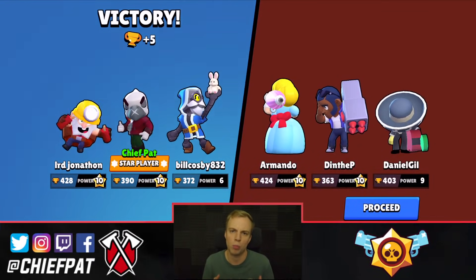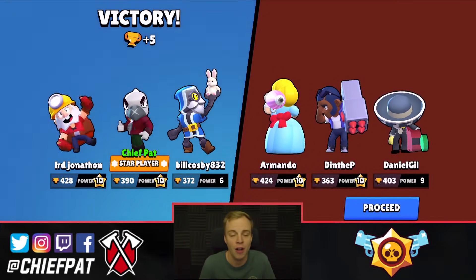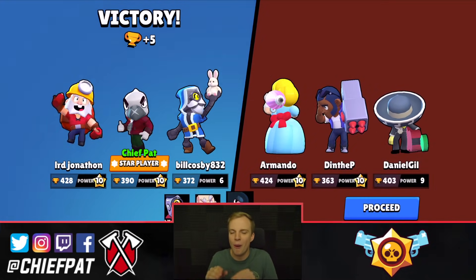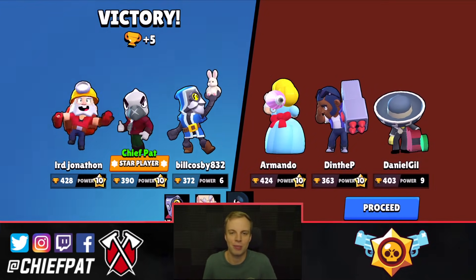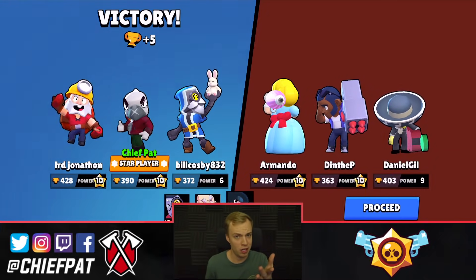Crow is obviously a very support-like brawler. You don't want to be too aggressive with Crow unless you know you for sure have the advantage. Just use Crow to poke away at your opponent, take down a little bit of their damage, and that's how you end up stealing a win. Let's get into our final legendary brawler — do you have any guesses who it is?